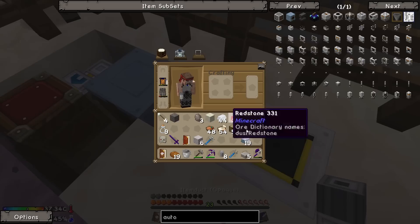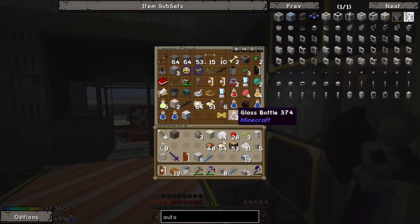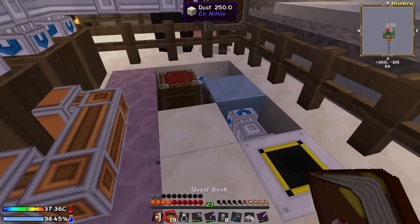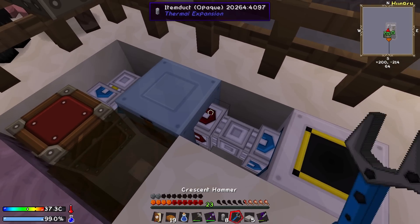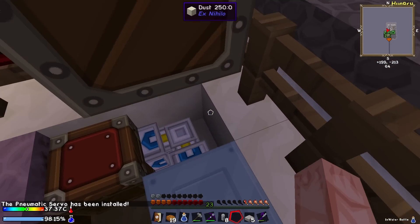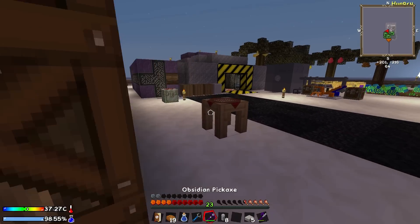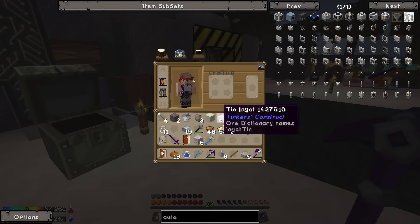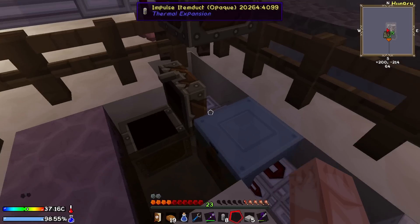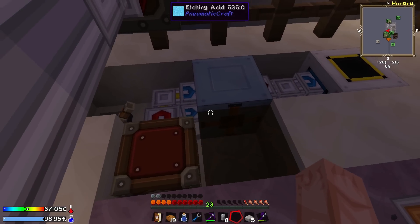We want to be able to specify what we're going to pull out there, so we are going to have to grab another servo. Because if we just set it to pull stuff out, it's going to pull out the empty bottles before they get filled up. So what we want to do is fill up one of these bottles like that, and on here we're going to make this an output, add the servo, and whitelist water bottles. That should work quite nicely. We want to have a lever here because we don't actually need this to do anything other than pull out everything in there. We want to set this to right-click - it's already set to right-click - and then we'll put the glass bottles in there.